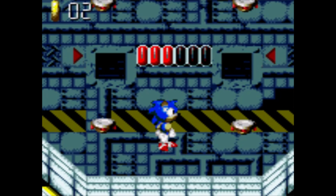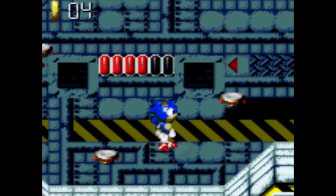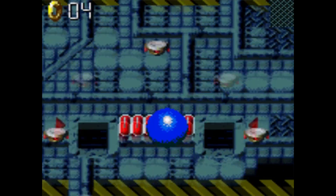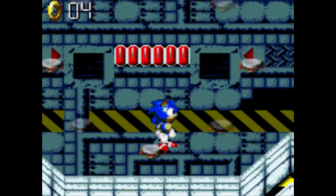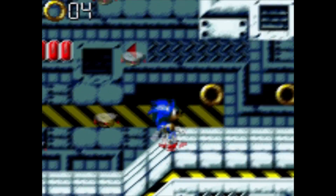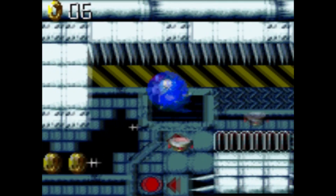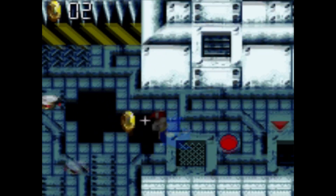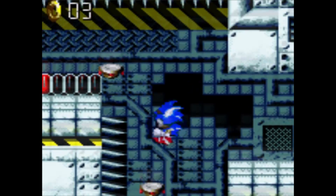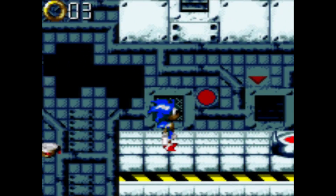Just jump on these things repeatedly and that'll light up the lights. It's easy to not notice the lights in the background, but there they are. You just gotta keep jumping on the spinning platforms — you don't even have to jump in a very specific way. There's no timing involved, no jumping onto a specific one. It looks a lot more complicated than it actually is. I looked up a guide for that and it turns out I could have just figured it out on my own.